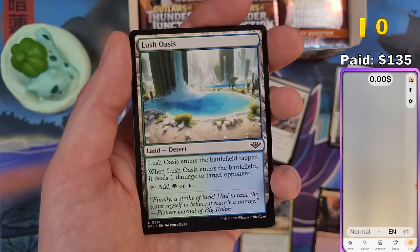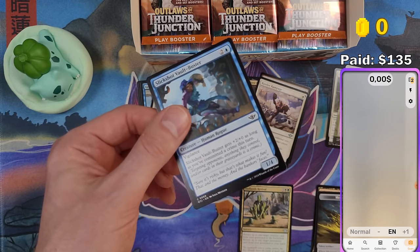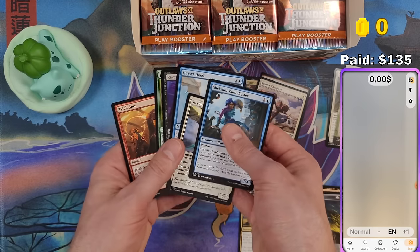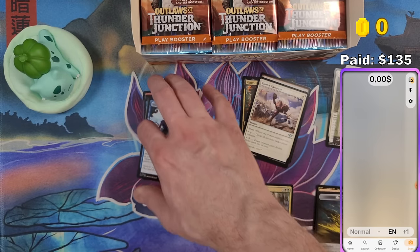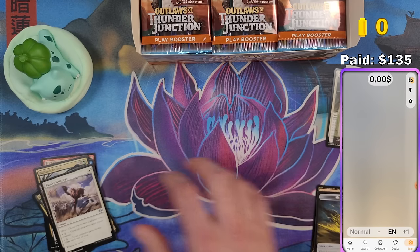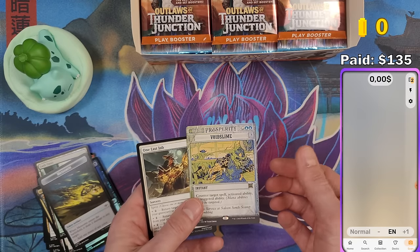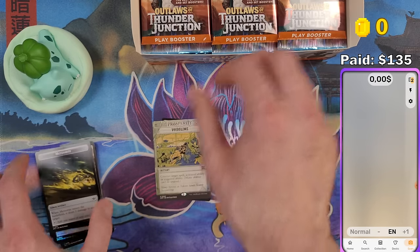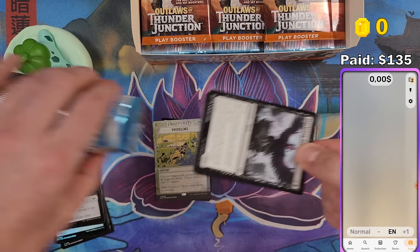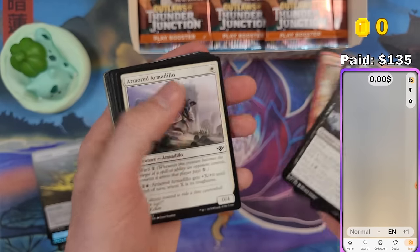There's also a token at the end of each pack. So everything is as it should be — six commons, three uncommons, one rare or mythic, a wild card, a foil, and a land. I'll put bulk rares in one pile and let's crack the second pack. I have a good feeling about this set — I think there are quite a few valuable cards, and while playing in the pre-release I also pulled some nice ones.